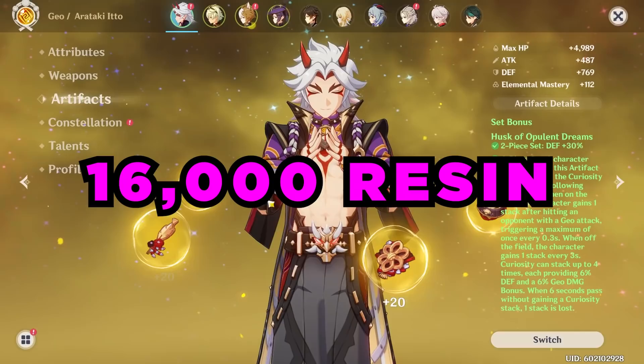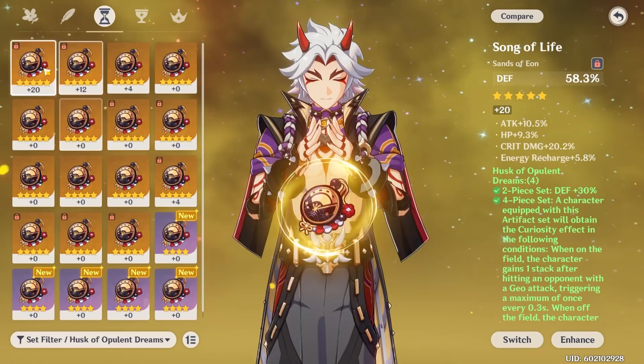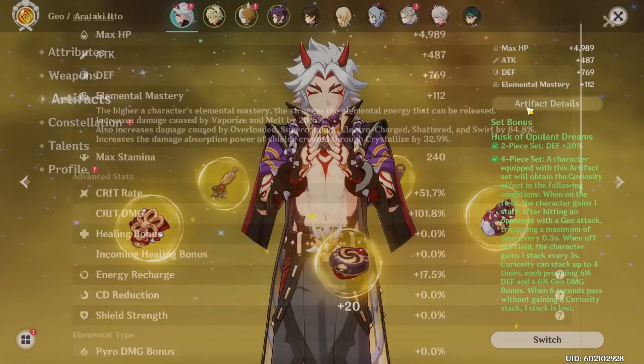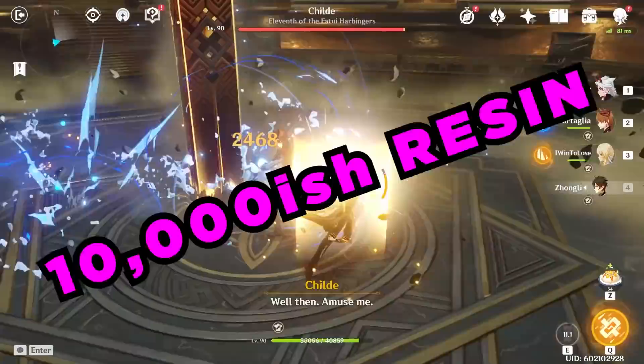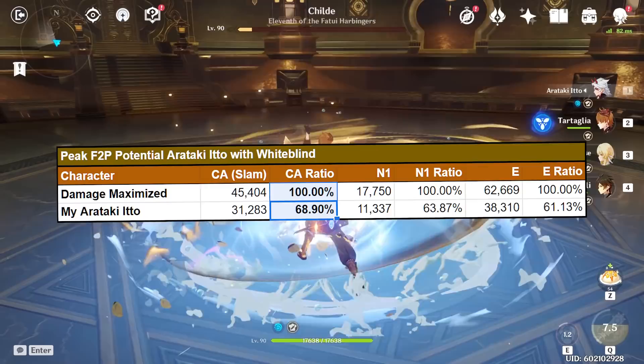Full disclosure: I've spent 16,000 resin on the Husk of Opulent Dreams domain. However, I have been exceptionally unlucky — I've gotten 9 double crit defense percent timepieces for the Ocean Hue Clan and 0 for the Husk of Opulent Dreams. I haven't gotten an upgrade for my Aratake Ito since 8,000 resin ago. Most of the time, you'll get artifacts at around this quality by the 10,000 resin mark, which is approximately 2-3 months of dedicated artifact farming. All that said, this puts my Aratake Ito at a mediocre 69% damage potential for his Aratake Keisigiri combo damage when compared to a damage-maximized triple-crowned Aratake Ito.